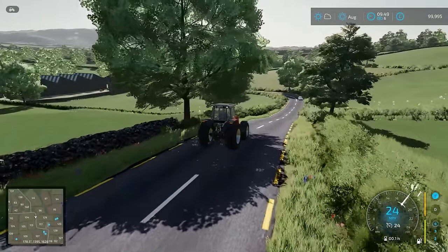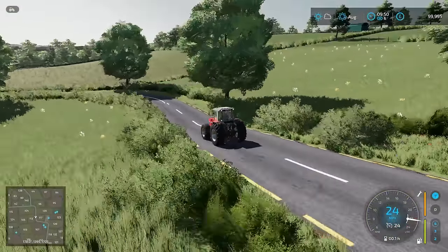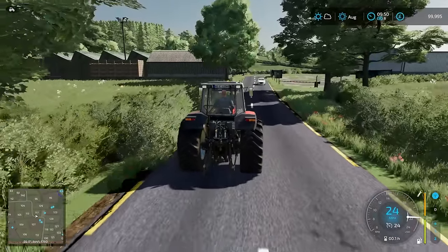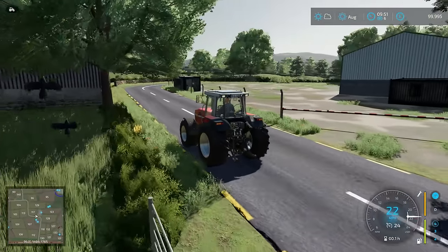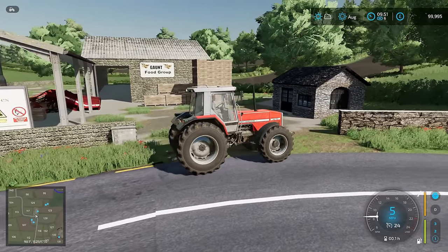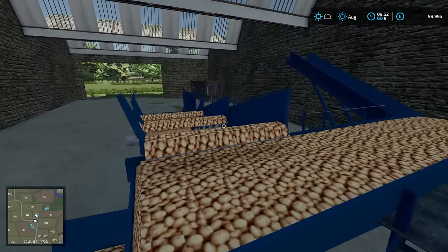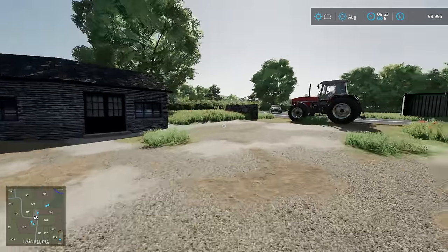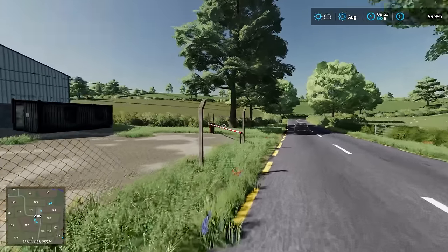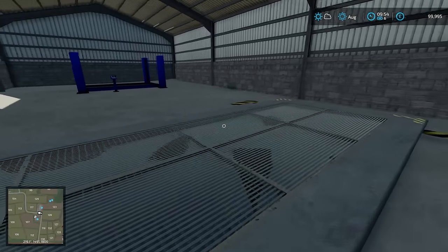That's the turning again for the sawmill — we continue down here. Looks like we do have another business. The fields are all fairly decent sized — impressive how many there are. That's another business there and I think we'll pull in — potatoes! This is Gaunt Food Group, looks like they're primarily focused on potatoes. Some nice models and potato boxes. Whilst we're here we'll cross the road and take a look at this place — we've got a debris crusher, and also in here it looks like we have a sell point for grain.